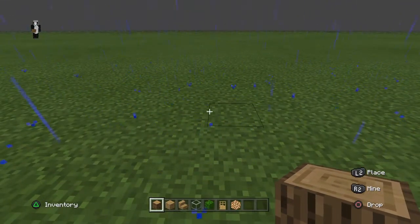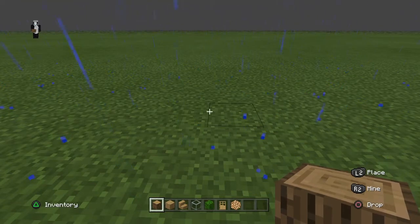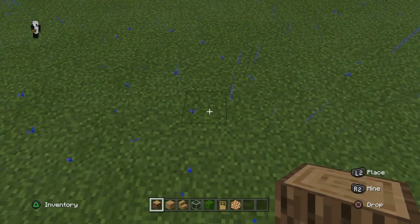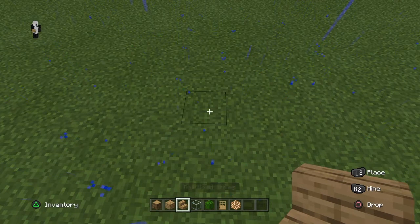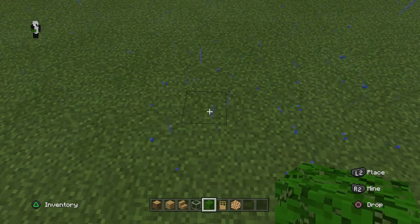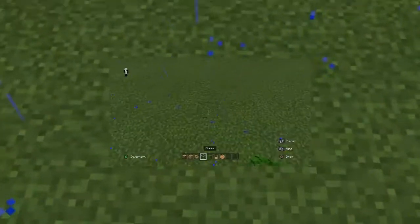Hi guys, in today's video it's all going to be about how to build an easy Minecraft house for beginners. You're going to need an oak log, oak wood planks, oak wood stairs, glass, dark oak leaves, an oak door, and glowstone.